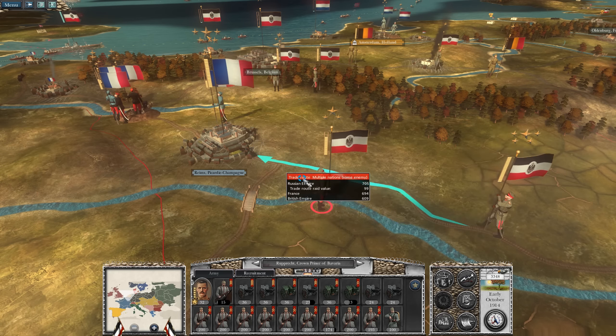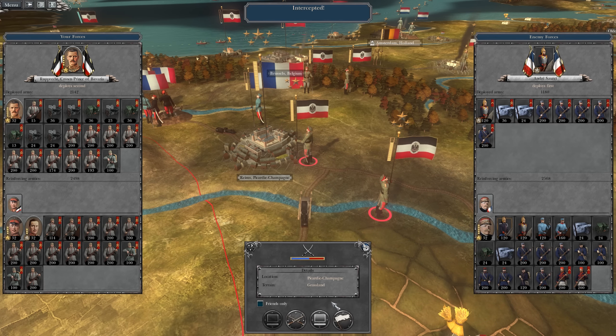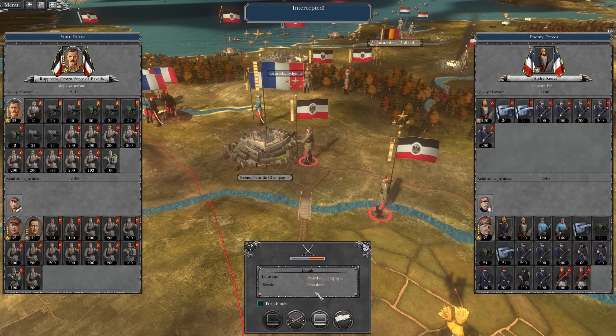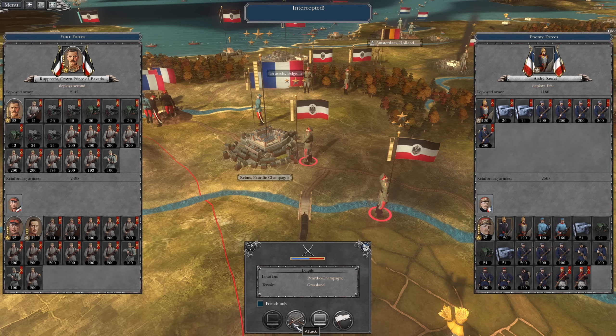We've had a huge rebellion which is annoying as we look to push to have the Siege of Reims, which is going to make us just that one step closer to taking Paris. We're going to have to move this artillery up here because that army actually couldn't take Reims by itself, which is annoying. So far we've destroyed two French full stacks, but technically we've been intercepted here so it's not going to be a siege.